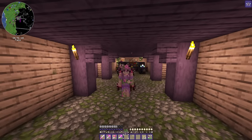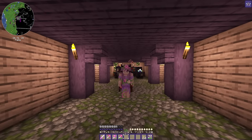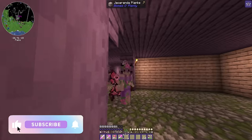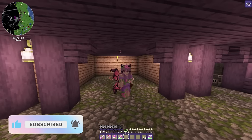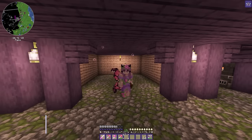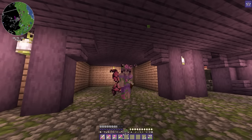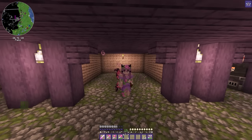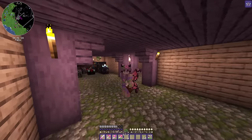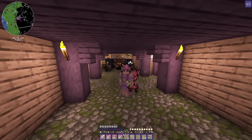Hi friends and welcome, or welcome back, to a brand new episode of our Fairycore Let's Play. In today's episode we are going to build a kitchen. I really want to work on the interiors of this base more. I want to get better at decorating interiors — I don't feel like I'm the best at it, I feel like I could definitely improve. So today we're going to start off with this kitchen, and then if we get time we might rearrange the enchanting room as well, but we'll see how we go.